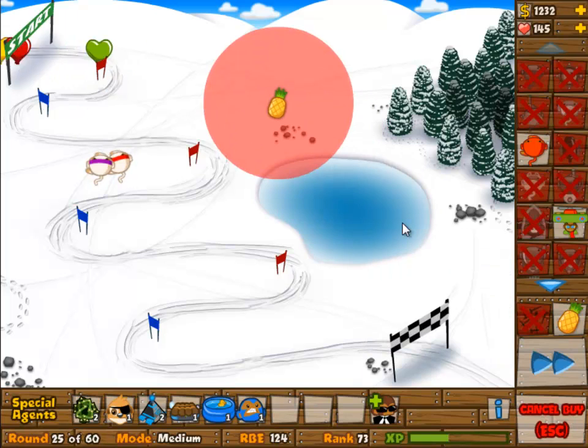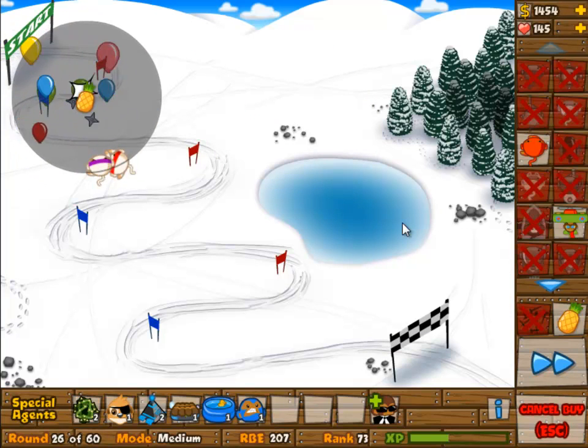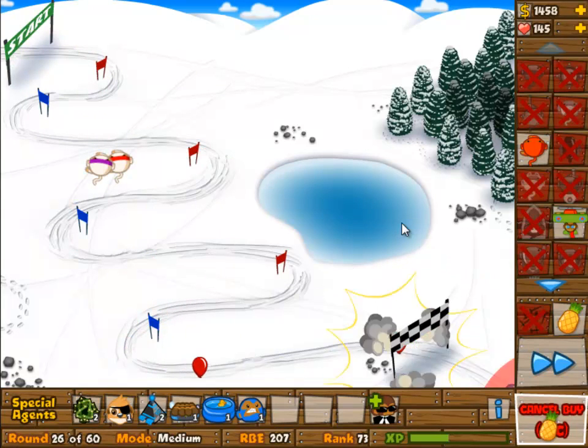That means we get an easier progression of the waves, and we have a ton of lead balloons. You can't really deal with those with the pineapples — the first few you have to deal with the pineapples by the way, they're coming in round 27, sorry, instead of round 28. So you might want to be ready for those.